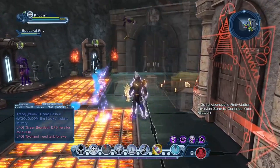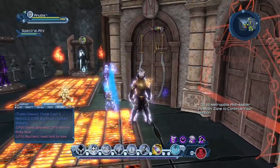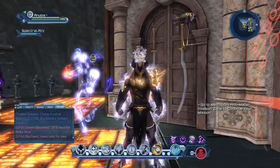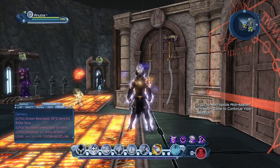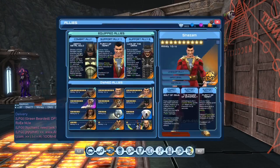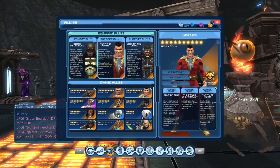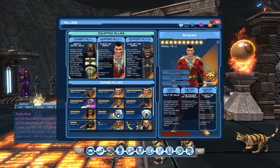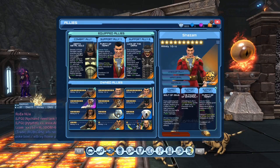Also, I will talk about art swapping soon. This is actually the loadout I've been using lately because of Shazam. For the allies, because you're going to use Shazam - if you're not going to use Shazam, you can put Cyborg there instead to help with power.